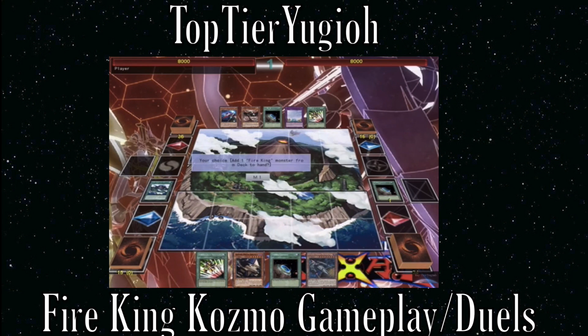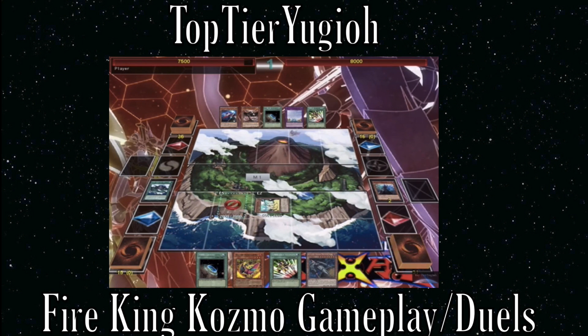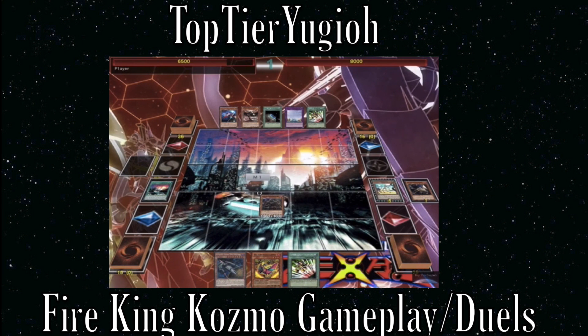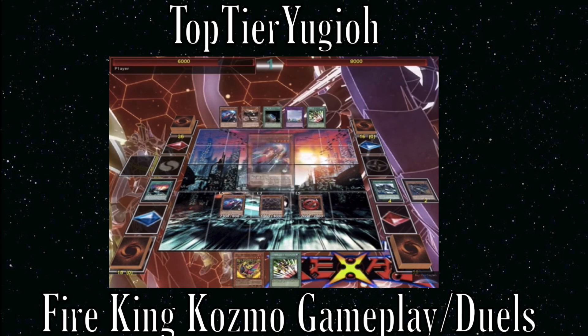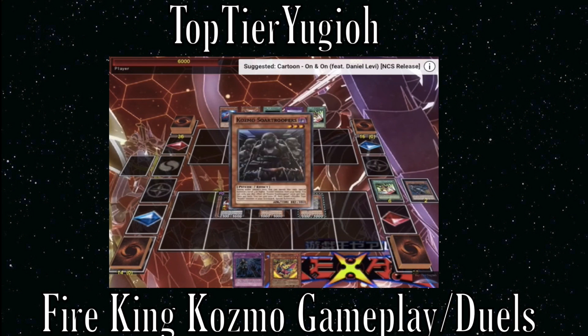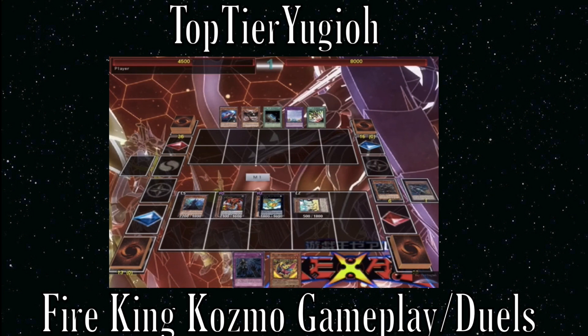What's up guys, Top Tier Yugioh here and it's time for a Cosmo deck profile. I'm playing the Fire King Island version of the deck. The reason I play that is because it allows you to make plays even without using your normal summon, which was a huge problem the deck had before. It also gives you an auto win condition — if you resolve the Fire King combo and end your turn with Cyber Dragon Infinity, Leviair, and Dark Lady, you're going to win about 90% of those games.